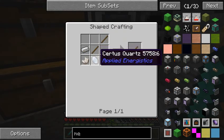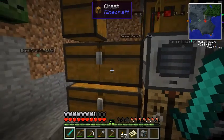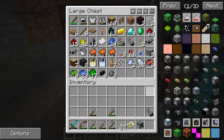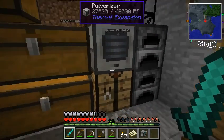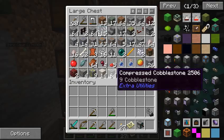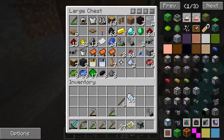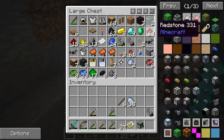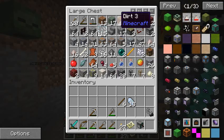Quartz cutting knife is nether quartz, surge quartz, and an iron ingot. Hmm, I guess we don't have nether quartz. Well, we could just use surge quartz and that would probably work. So first, let's make the quartz cutting knife. I think we're going to need sticks, surge quartz, and an iron ingot. Do we have any iron ingots? I guess we don't - well, we'll have to smelt some.